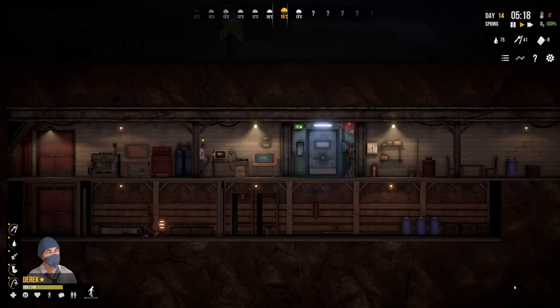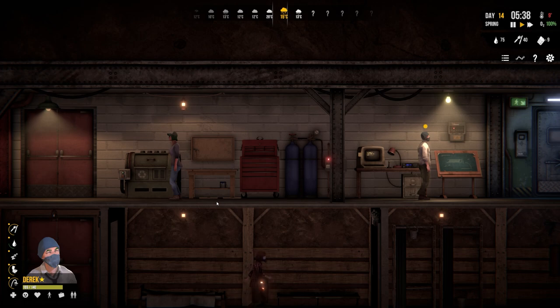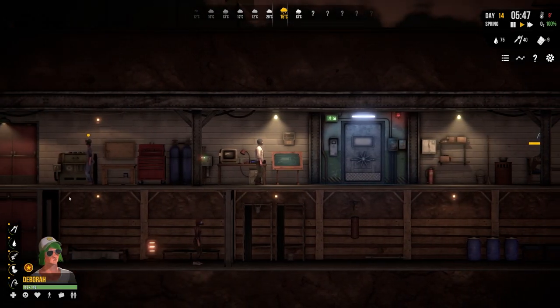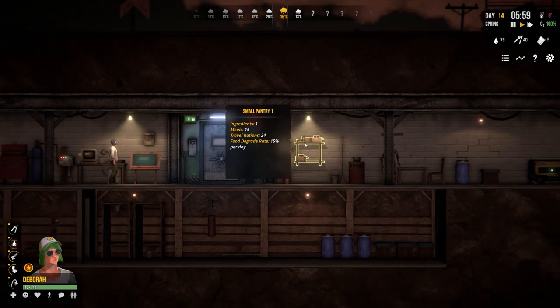Welcome back once again to Sheltered 2. Today's beverage is a nice traditional cup of tea. Previously we got unstuck and then got invaded, pretty much in that order, and they took some stuff from our pantry.